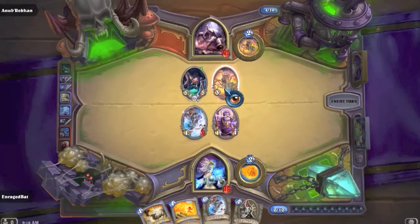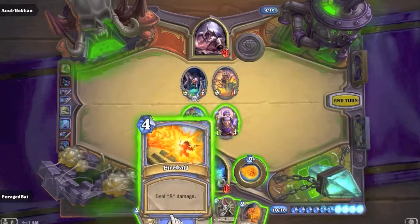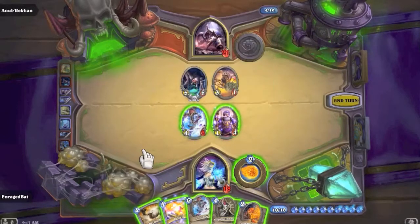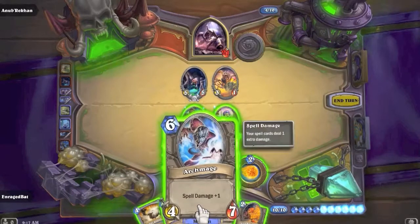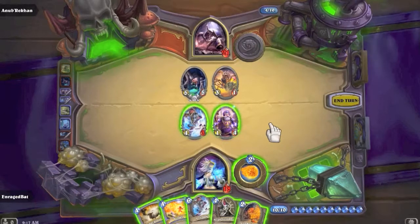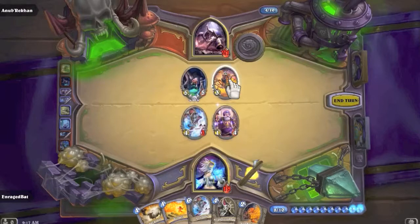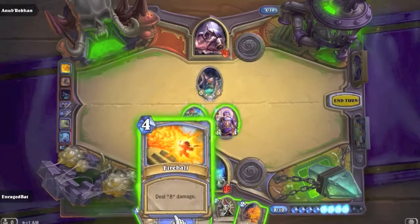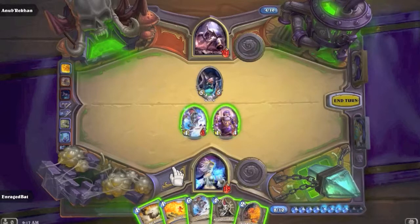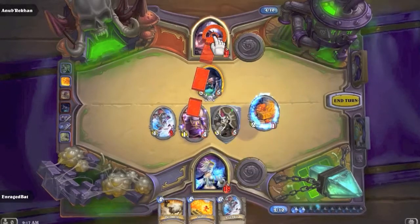Nerubian Ambusher appears. I could deal five plus thirteen damage to him this turn. I could Polymorph the Nerubian - or I could do nine with this Fireball, and five here, that would be fourteen damage. No, I want to kill the Nerubian first. Let's throw down the Loot Hoarder and hit his face.